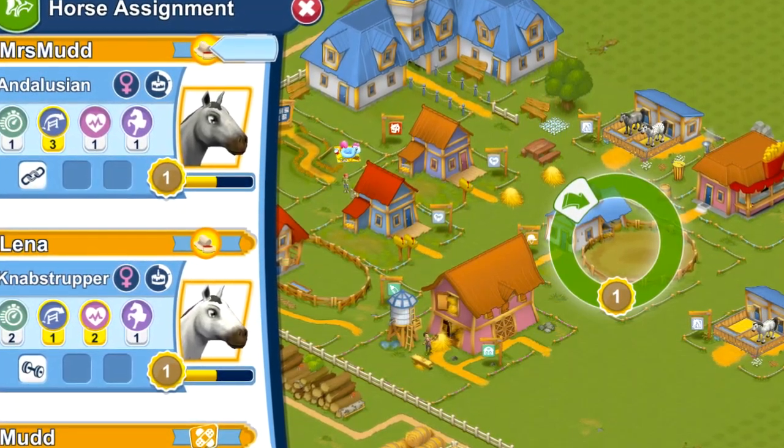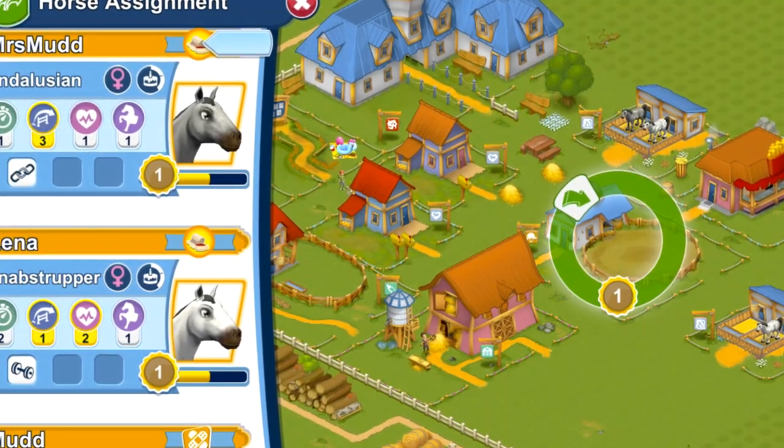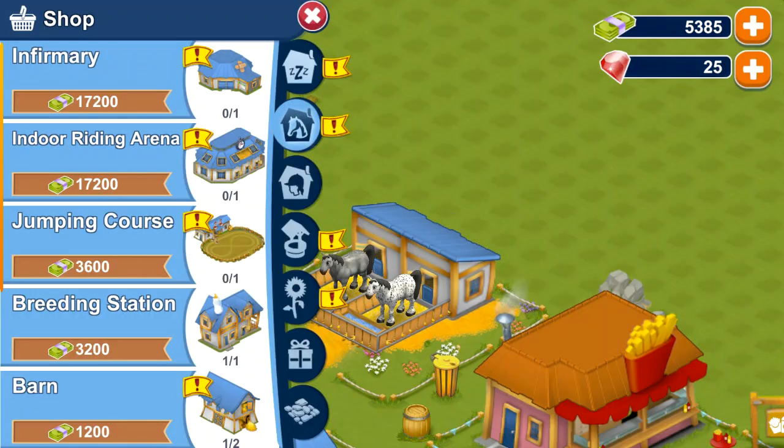That was pretty exciting. However, I got to level 11 and unfortunately they made my horses sick. So you have to buy a vet clinic, which is fine. But the problem is the vet clinic is $17,000, when a lot of the other buildings have been between $1,000 to $5,000.